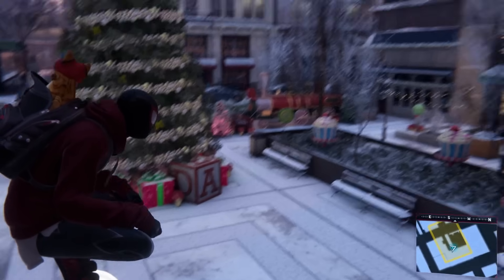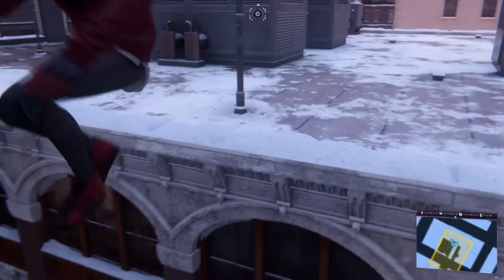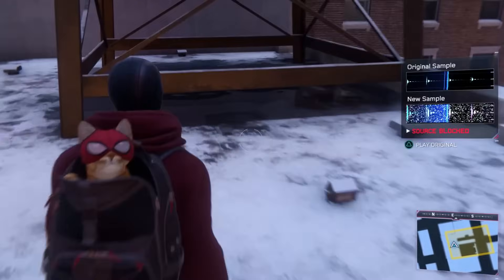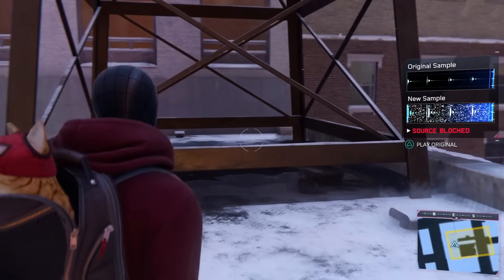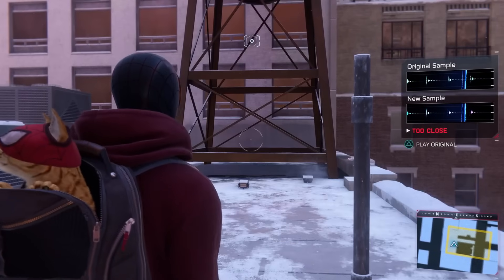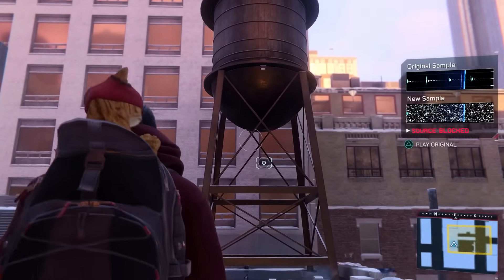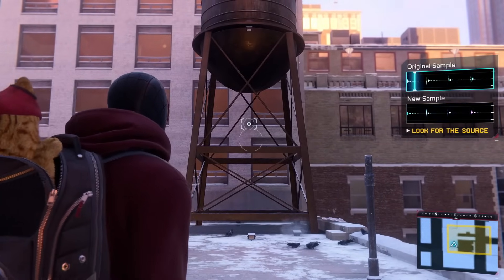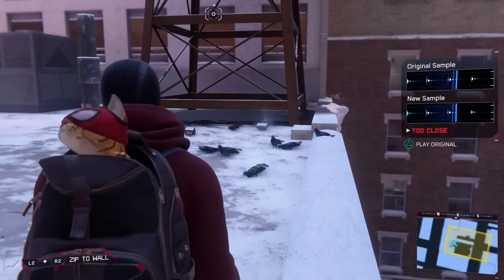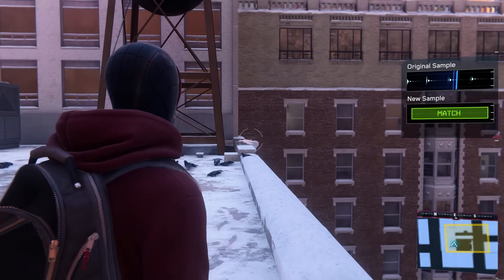I don't really see anything else besides the train - obviously it's not the train. Could be up here - maybe. Something with this - oh, is it the water dripping? Source is blocked. Here we go - too close. Almost there - a little bit more. Still too close, source is blocked again. I think it's dripping from this but it's saying too close. Is there something else around here? There - that's got to be it! Here we go - we got it, awesome!